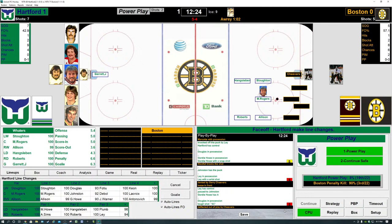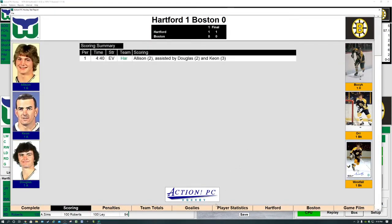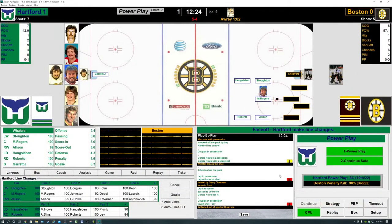Gilles Thibault is here, says hi. John Seragine — a tough Italian name, fellow paisan, I apologize for the mispronunciation. 12:24 to play in the first period, 1-0 Whalers. If you're just joining us: Allenson got his second goal, assisted by Douglas his second and Kean his third, at the 4:40 mark of the first period. Back to the game — Rogers, Allenson, Stoughton, Hengzelbin, and Roberts on the power play for the Whalers.